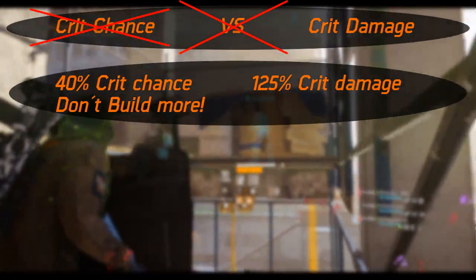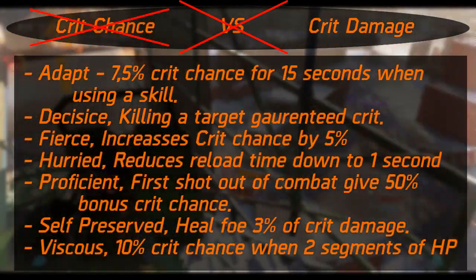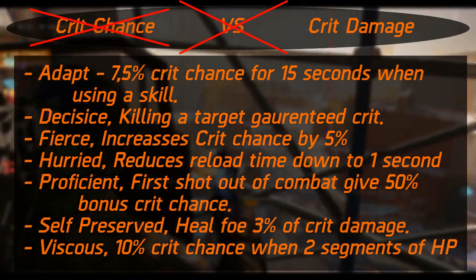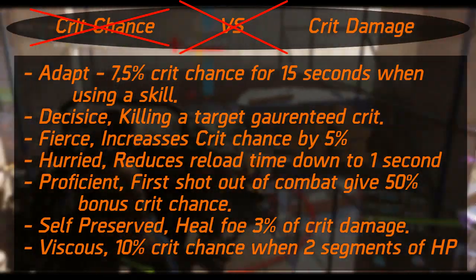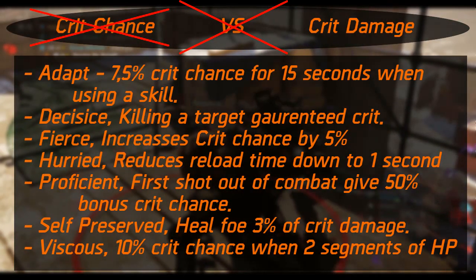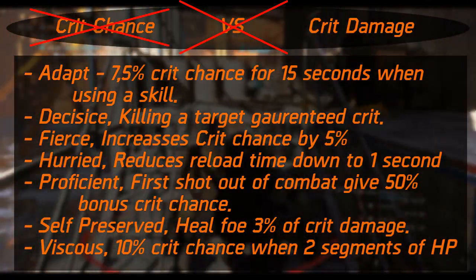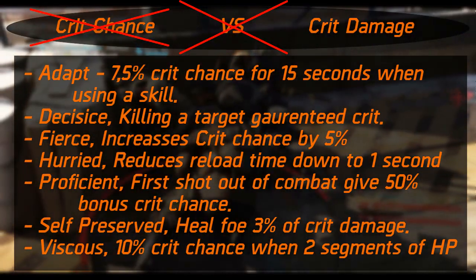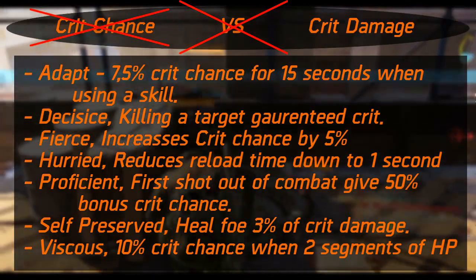For those interested, here are some talents that benefit from crits or give more crit chance. Adapt gives you more crit chance when using a skill — so if you are the one using the pulse, this is not a bad pick, since you can just ignore crit chance after that. Decisive makes killing a target guarantee the next hit to be a crit. Fierce increases crit chance by 5%. Hurried reduces your reload speed by 10% for every crit, down to a minimum of 1 second — so any weapon with more than 1 second reload time benefits, though on 1.6 it's not such a big deal.